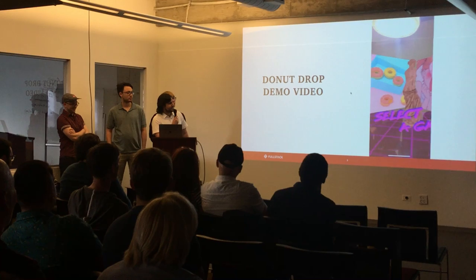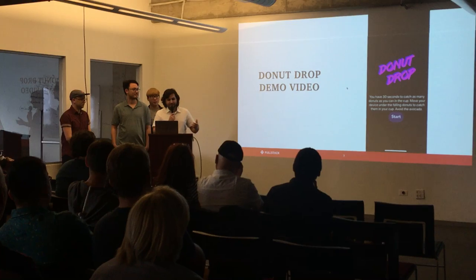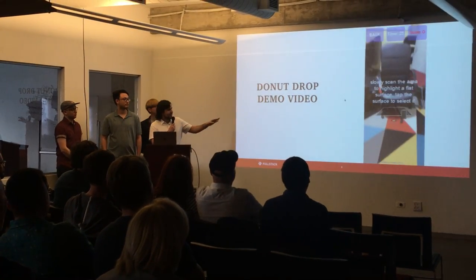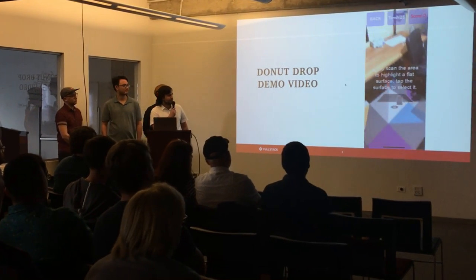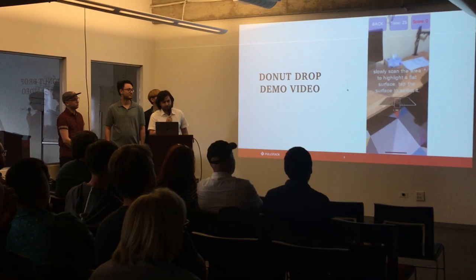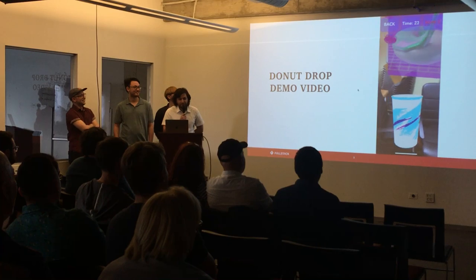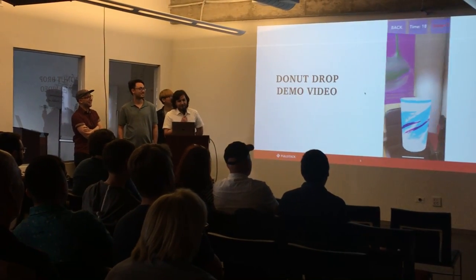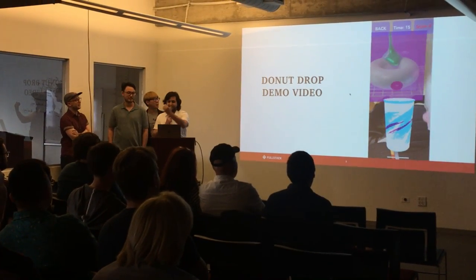The first game we're going to play is Donut Rock. The goal of this game is to catch donuts in a cup as they fall. You initially have to find a plane, similar to previous AR apps. Once you select a plane, the game will begin. Each donut is worth one point. You try to get as many as you can before time runs out. You play by moving the phone around in space to try and catch a hundred donuts as they fall.